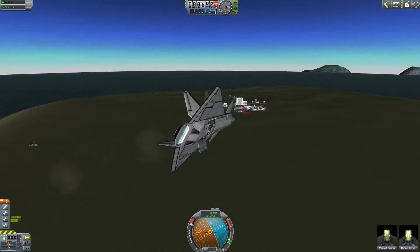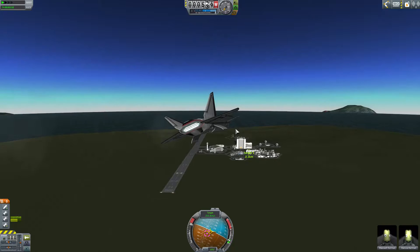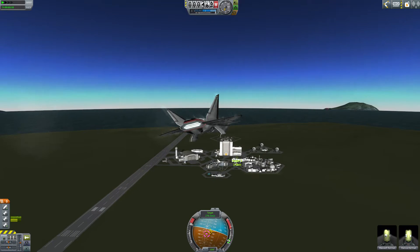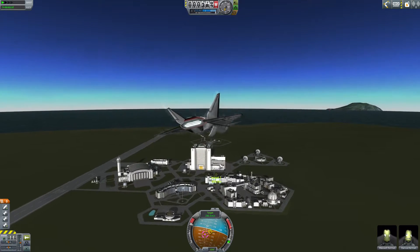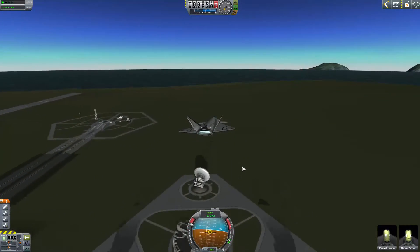They bounce against the back, but it doesn't matter for them. Close four, turn off the main engine, and turn on the VTOL engine.